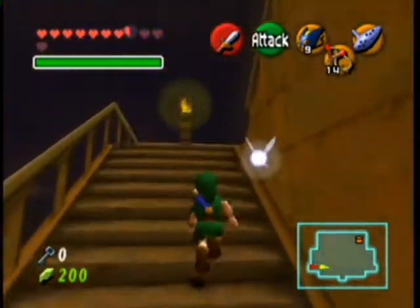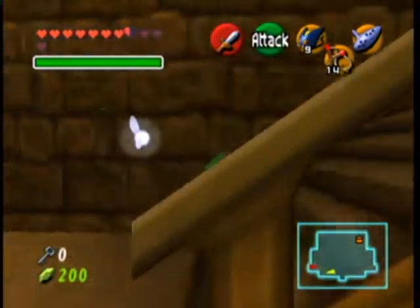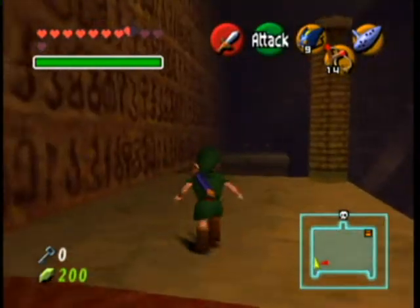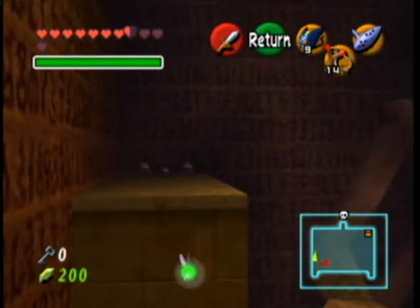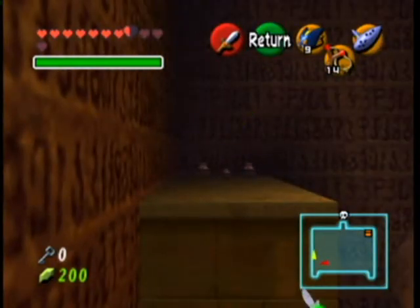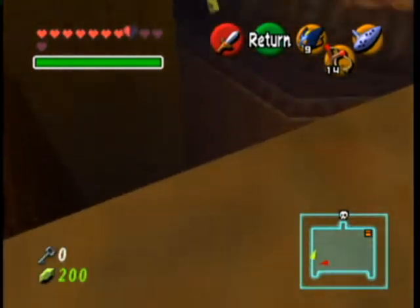All right, back in Yano. Let's explore the place and get to know what we need to do. Door's locked, and there are pots over there. Looks like, is that where the lock can be called if you sing the time song?